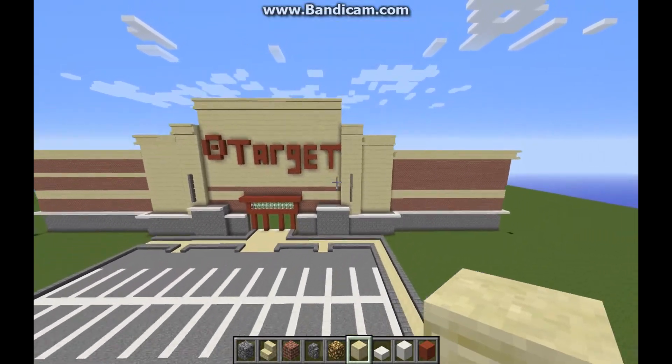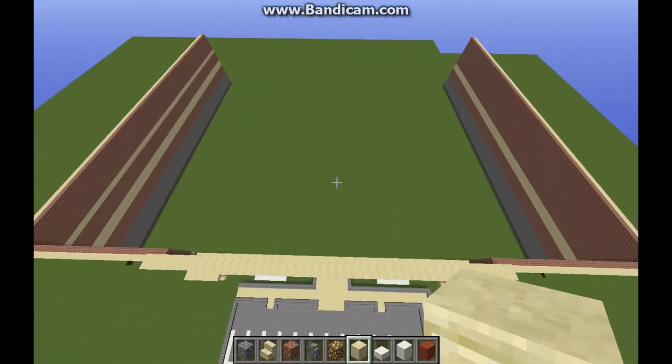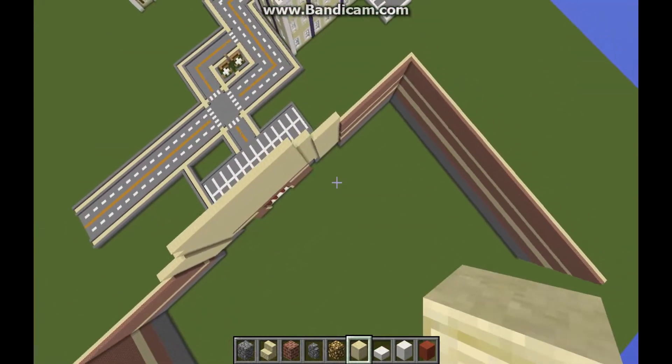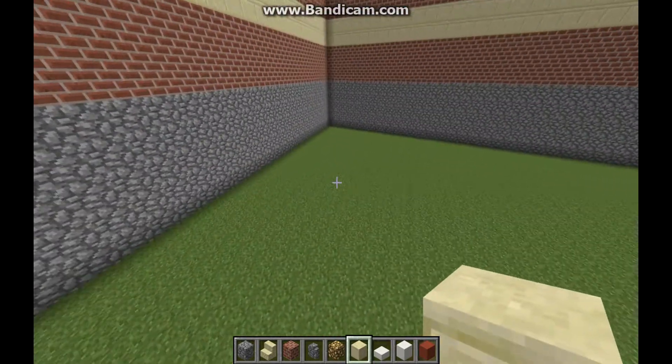Both of the sides are done so now it's time to get started with the back. First thing we're going to have to do is count how many we go, so let's start right here.